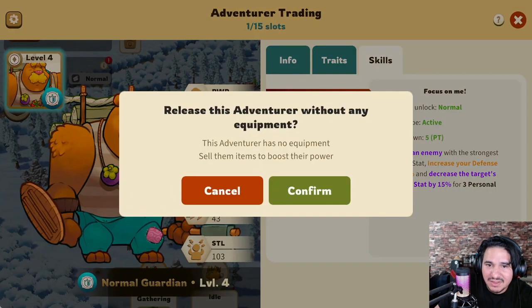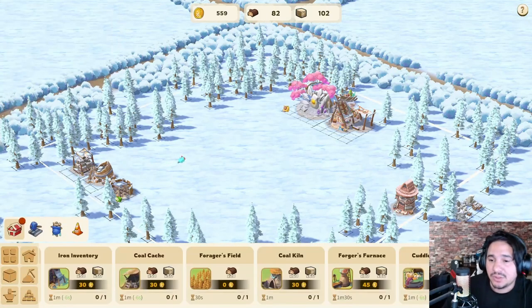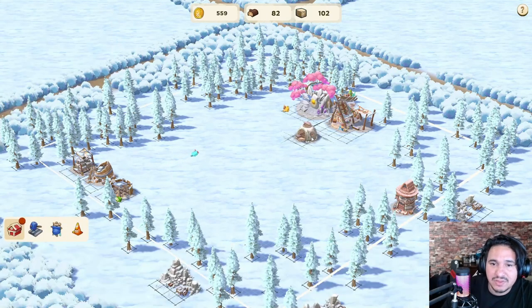When it says 'release NPC', does that mean release this adventurer without any equipment? This adventurer has no equipment. Sell items — sell them items to boost their powers. Okay, we got the wood now, we can build the Consumer's Corner.